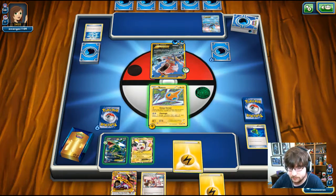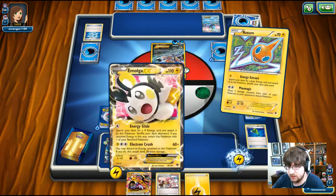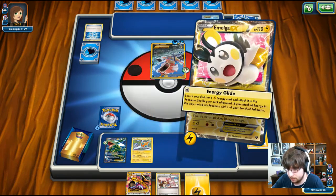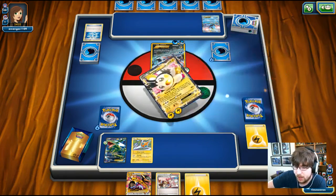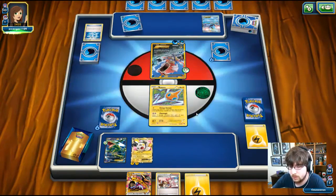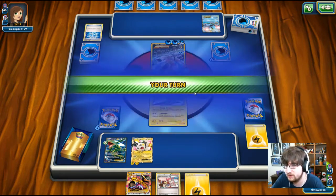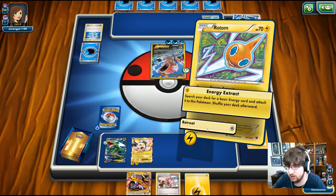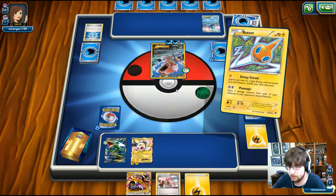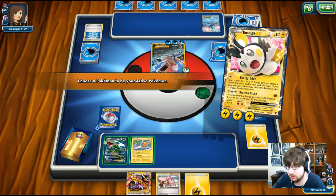We get another Lightning Energy and attach it to our Emolga. I might actually retreat here — Emolga might actually get the knockout. So I'm going to go for Energy Glide, get that Lightning Energy, and go back into Rotom. My phone is going off randomly — apologies for that.